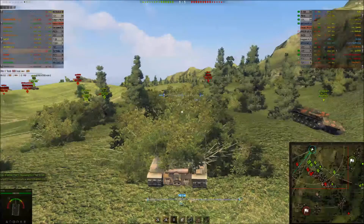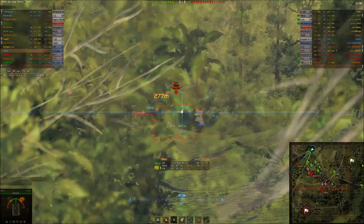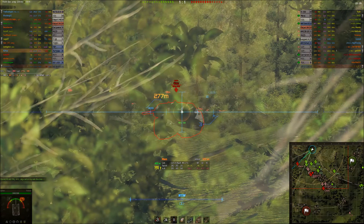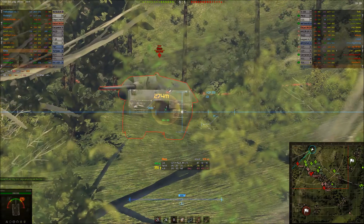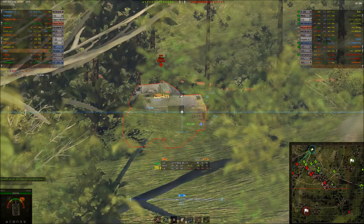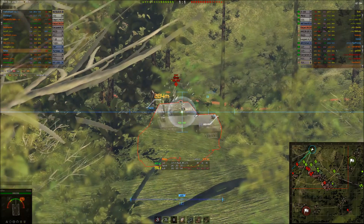The 120mm gun on this Tortoise is superb — it's got about 400 damage. See how tough it is to penetrate the Maus; I think his angle was slightly off, yeah he was angled, so it's a bit hard to see. I put a shot in and I think I track him — it may have been the 152 beside me.